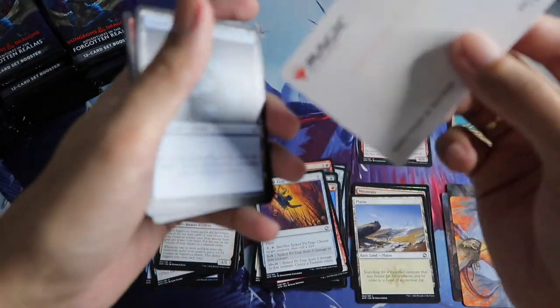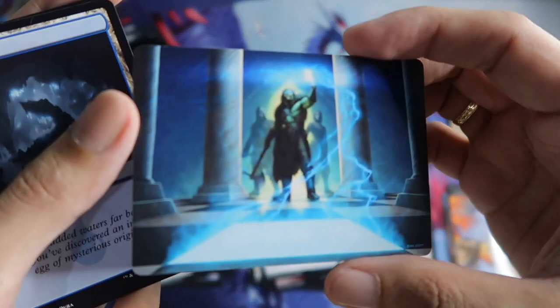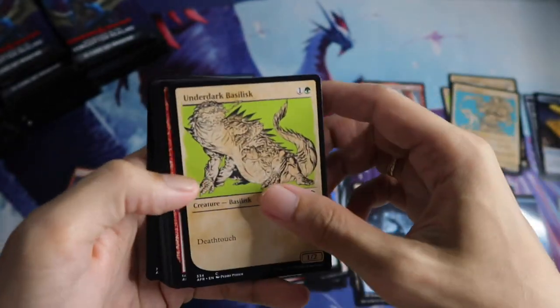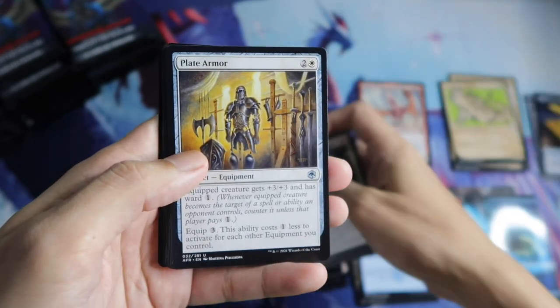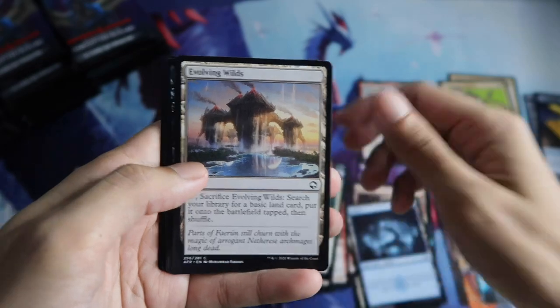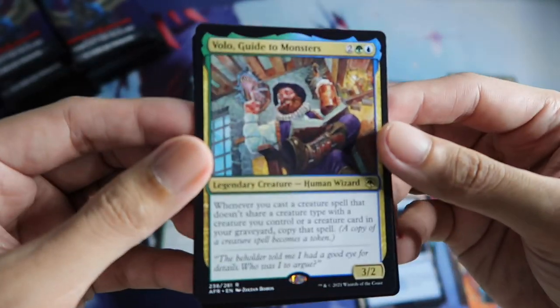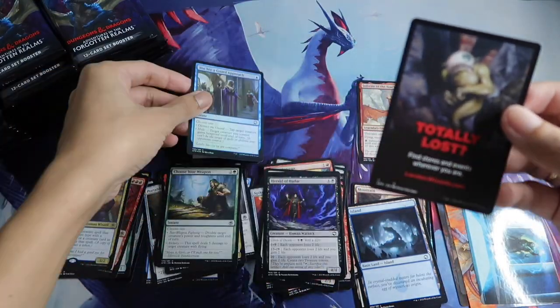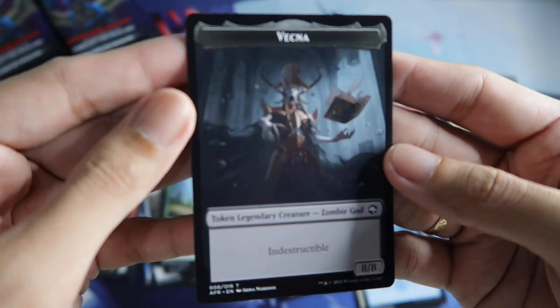This is a Sudden Insight. Evolving Wilds, Herald of Hadar. Then a rare is Volo — nice. And then a foil — see a Guard Approach. And a Vecna Token. This is Vecna, Vecna Token.